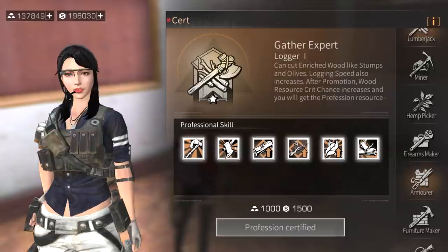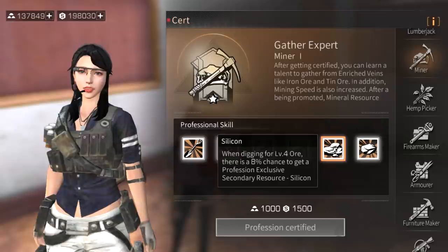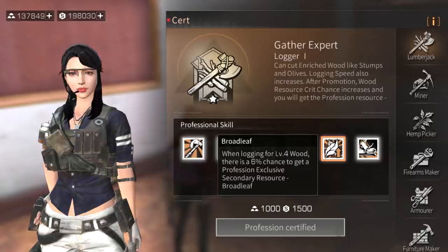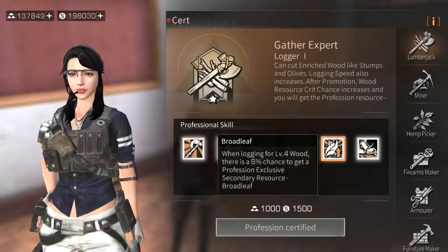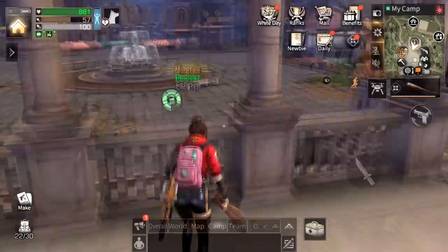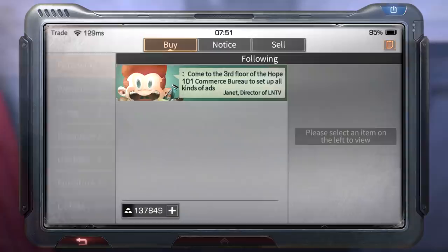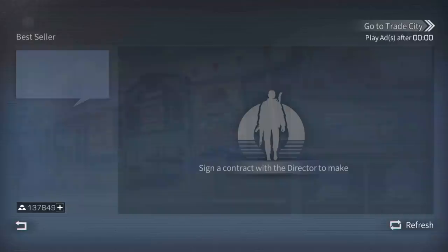The steel pipe making skill unlocks a steel pipe formula. Silicon, jute stem, and broadleaves are all used together for making new armor, level 8 house AKs, and other end-game items. You will definitely need to spend gold end-game and will need to make gold yourself to make armor.